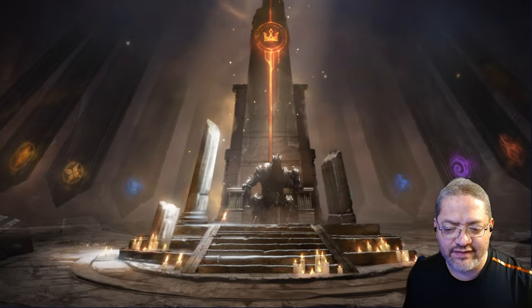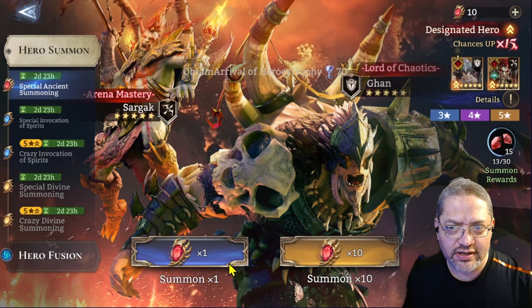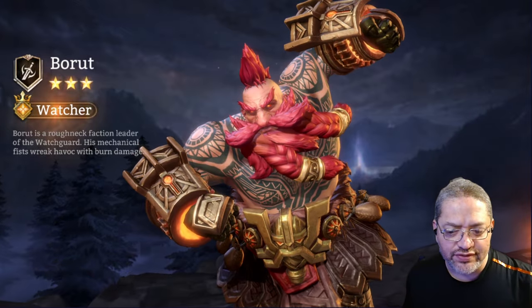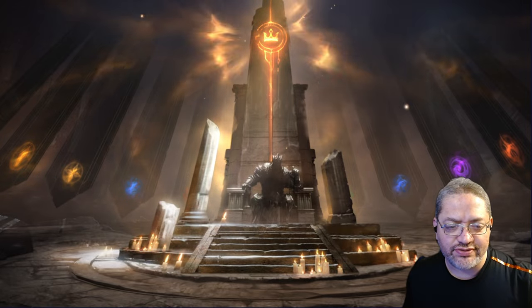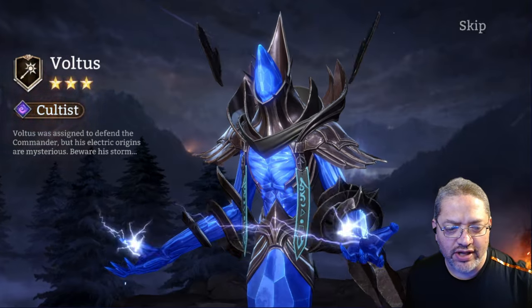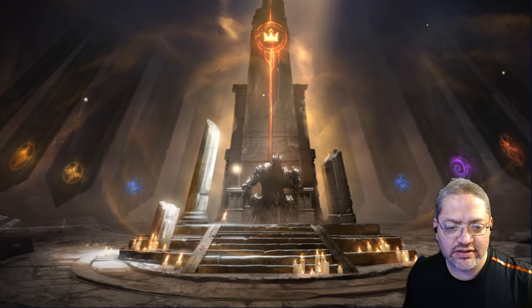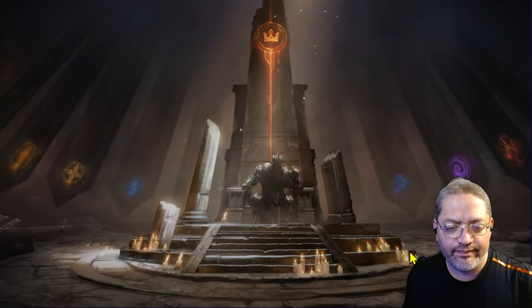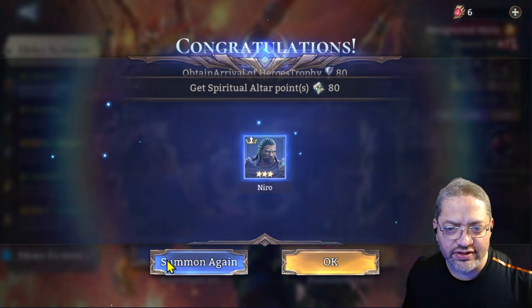We've got 11 left and we got Spring. We can save some diamonds for future banners coming up with the rare crystals. There's a Baltus - we're down to eight. And Barot... there's an Arrow.